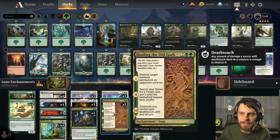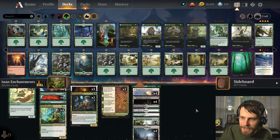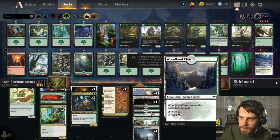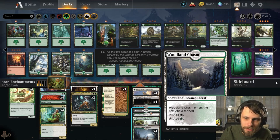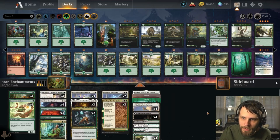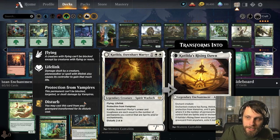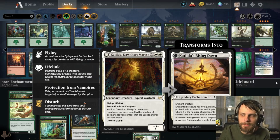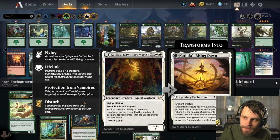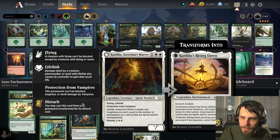We do have three Binding of the Old Gods to take care of permanents and then fetch out some forests. What's nice is the lands are teched out — we've got the ability to pull out snow lands which are dual lands but also count as forests. In the three-drop slot, we've got a couple new cards. One of the older cards is Katilda, Dawnheart Martyr — a fantastic, aggressive card that gives us a lot of longevity. That lifelink in particular is very crucial, and we can attach it to a creature later with the disturb cost.